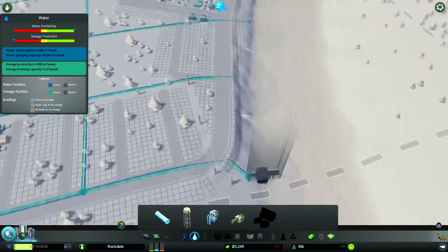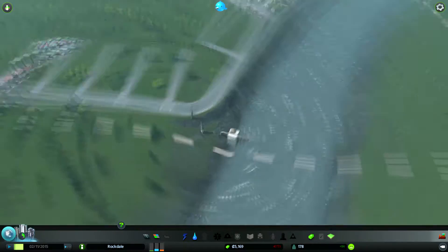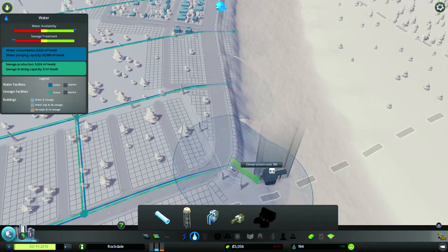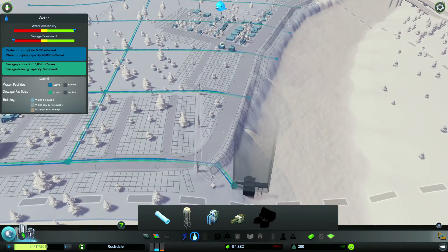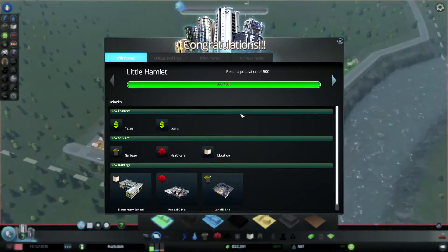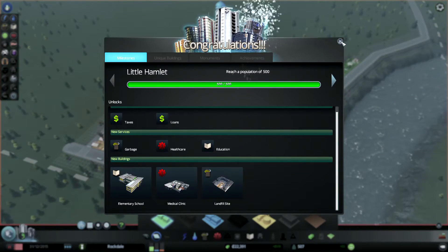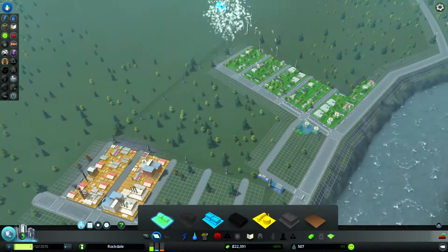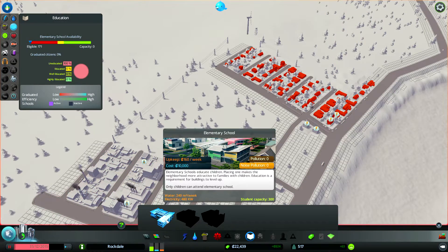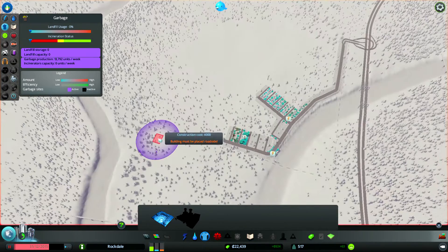I'm not liking these wind turbines. We used them in the last city as the early power option, then we built a hydro dam that was just a waste of money — it never performed up to my expectations. Then we switched over to solar, which is just not a bad thing at all. You can see we're moving on up just a little bit here.